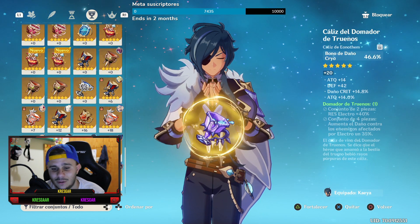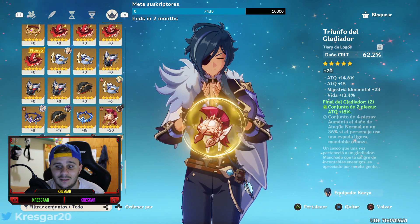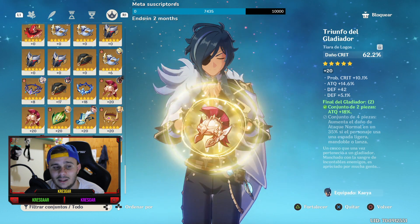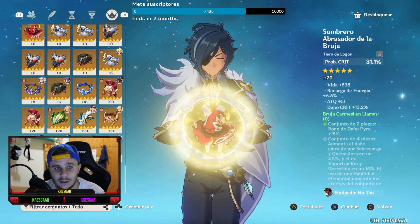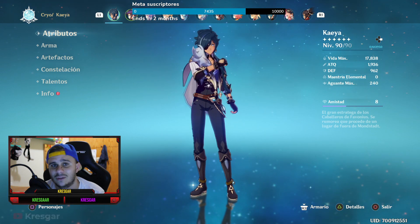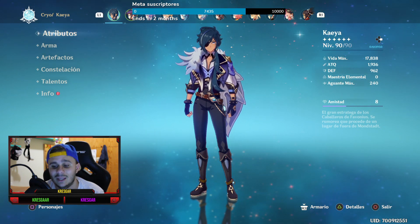La corona la tengo de daño crítico. Tengo dos coronas: esta que tiene 14,6 de ataque porcentual, más ataque plano, más maestría elemental. Y después también tengo esta otra que me da probabilidad de crítico y me quita los 18 de ataque plano, pero tiene el mismo ataque porcentual. Entonces se me quedaría con 64,8 de probabilidad y 178 de daño crítico. Yo creo que es mejor así, con 10% más de probabilidad y solo bajando 18 en ataque plano.